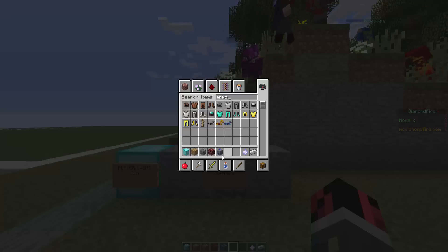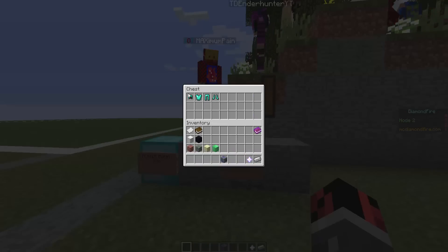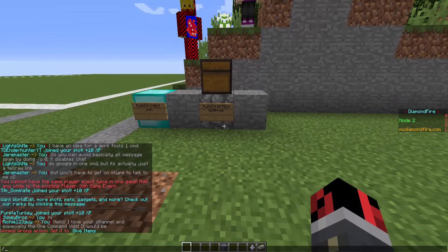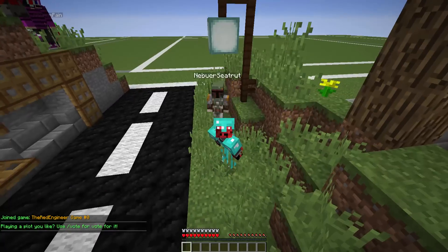Let's go to the armor tab, and look how simple this server makes the coding. Let's find some armor — I want to give the player, for example, a full diamond armor. Let's drop these armor pieces in this chest, and everything is done — the server does all the code for you. Now if we go using the command — mode play — you see that we get teleported here and we have a full set of diamond armor.